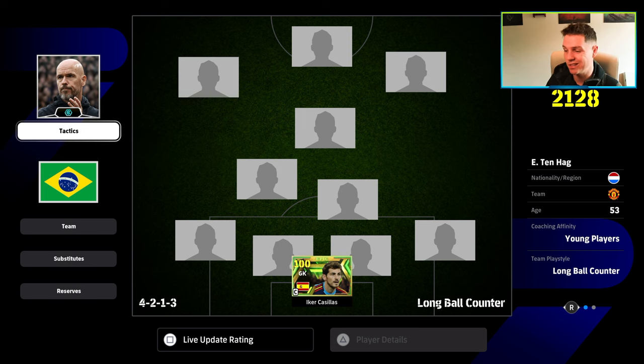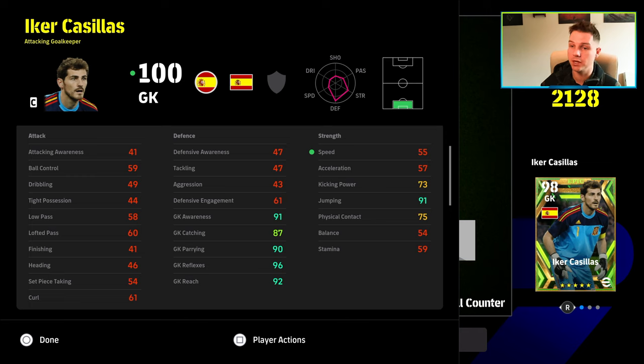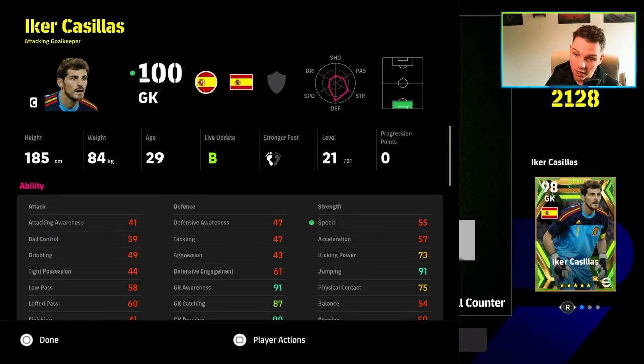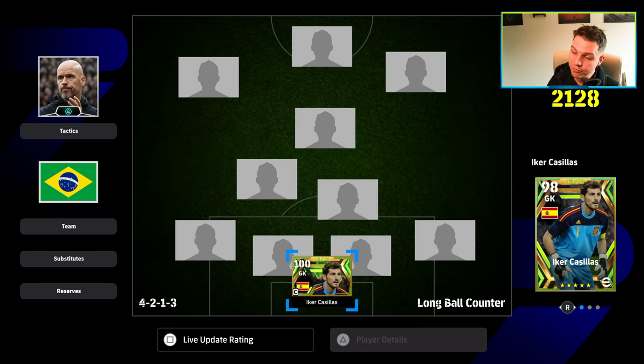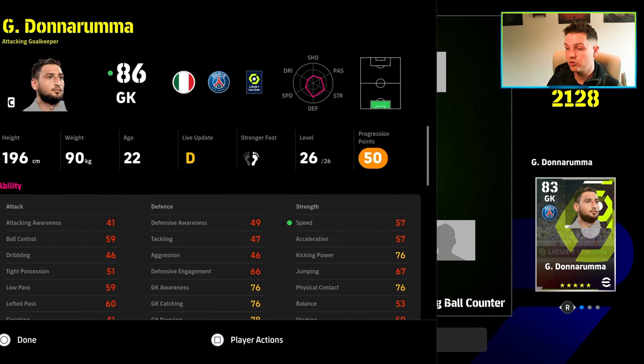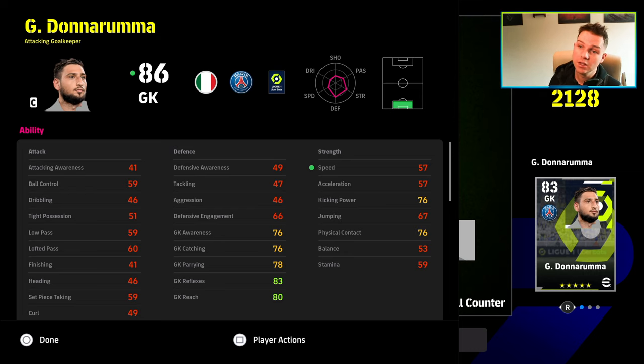With a couple of buffs and nerfs coming — passing, speed, defense will probably be toned down — the big decision in goal is whether you want a small nimble goalkeeper with high jumping, such as Casillas. I'm not a big fan of recommending goalkeepers specifically, because if you're going to concede a goal, you're going to concede a goal. There's no one that's going to stop you scoring with Romario if you get a chance.